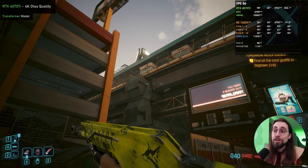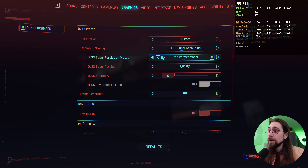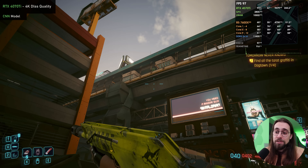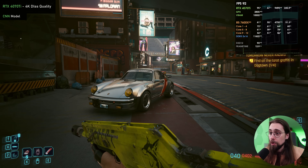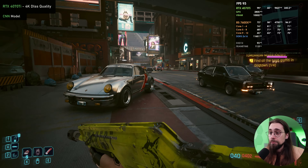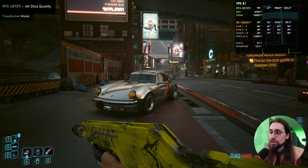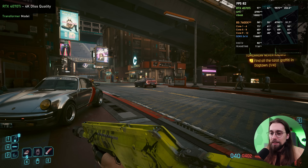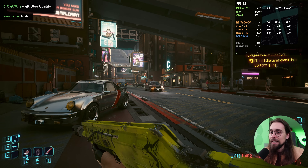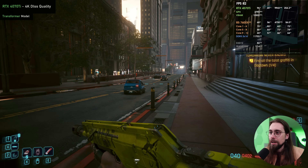There are some parts that aren't that great. With the CNN model, we don't have shimmer here. Less definition, but no shimmer, and the same goes for the car. As soon as we go to the Transformer model — it just looks much sharper overall, and the details are just much better. In terms of sharpness and details, it's like day and night. Much better for sure, and we don't have the motion blur on cars running around.